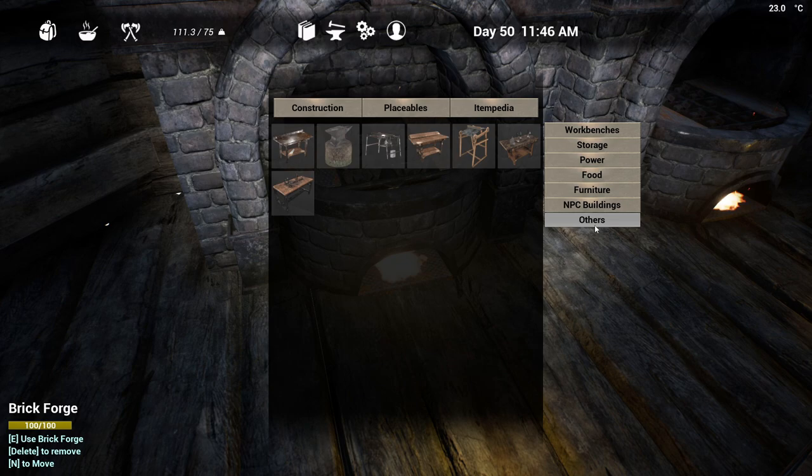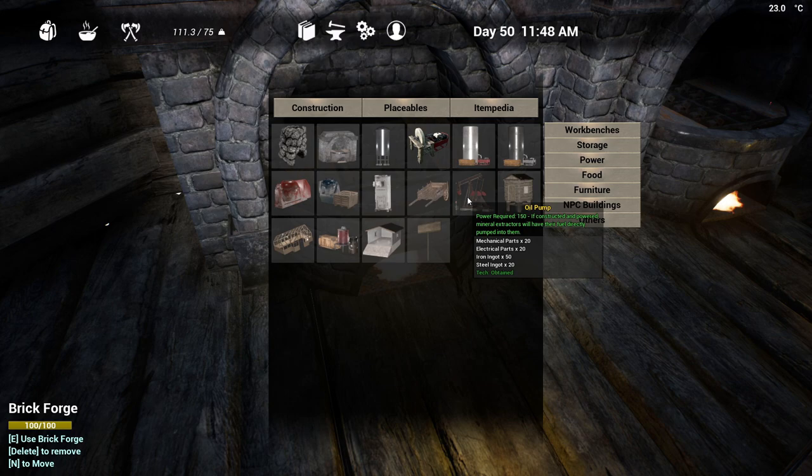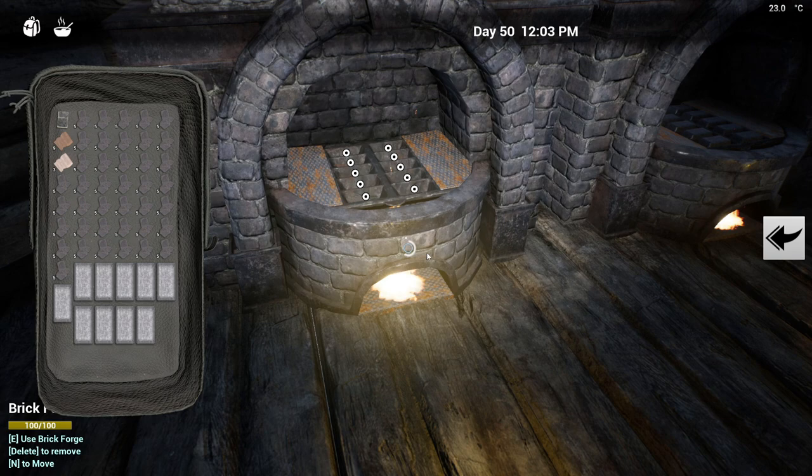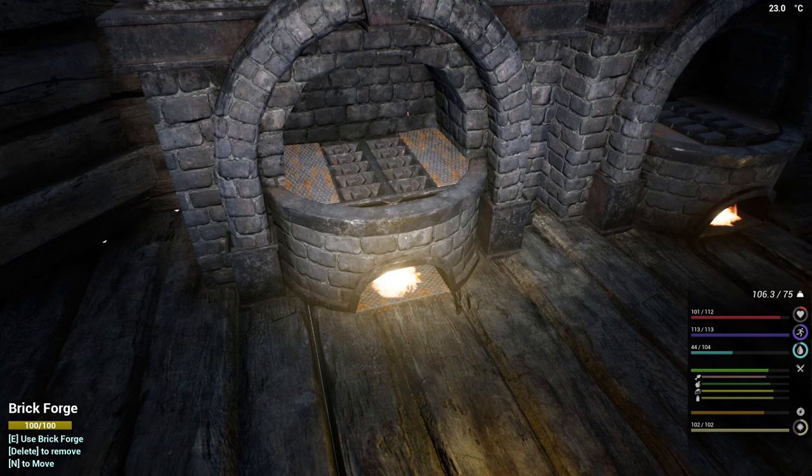For the pump jack it's 20 steel and 50 iron. We don't have the power for it right now but we're going to work on that. We need eight wind turbines just for that — so that's 80 aluminum, which is doable. If I have to, I'll turn off one stone grinder and the oil extractor, just leave one stone grinder and have the pump jack going, because we really don't have enough biofuel for this.